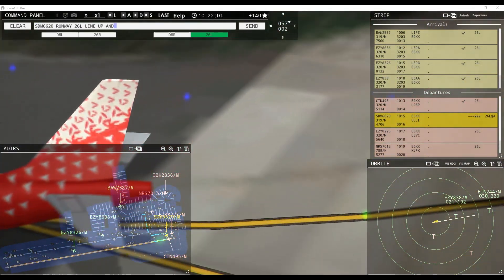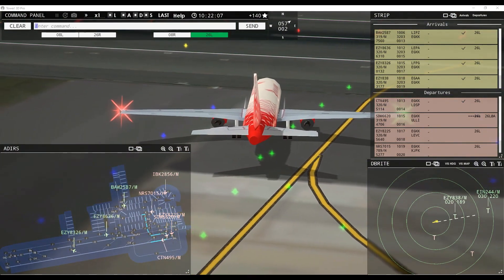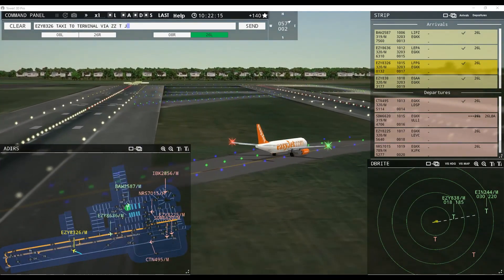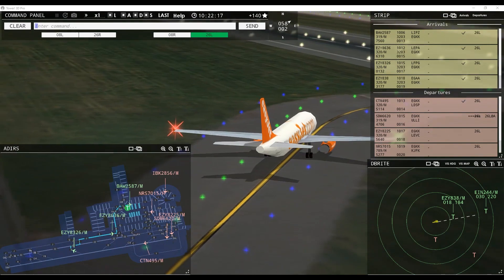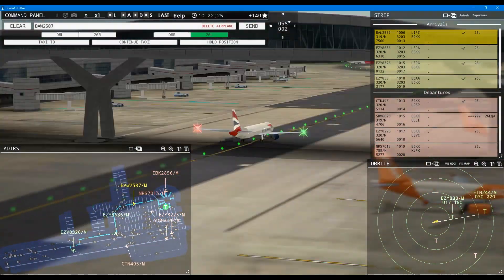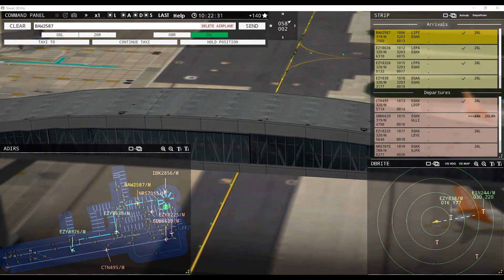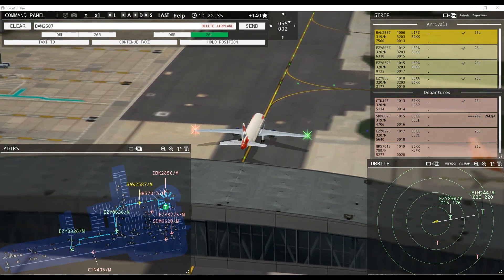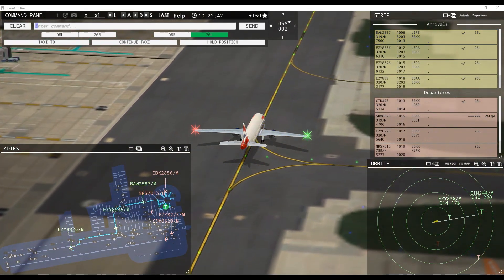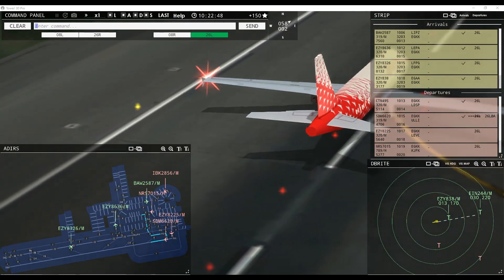EZ-8326, taxi to terminal via Zulu Zulu Tango Juliet Romeo. Tower, Shamrock 244 inbound runway 26 left. If we have four miles we should be good — Russia 319 should be fast enough. Russia 6620, wind 58 at 2 knots, runway 26 left cleared for takeoff. EZ-8225, runway 26 left line up and wait behind next landing aircraft. Red Nose 7015 heavy, runway 26 left via November Zulu. Nortrans 2856, runway 26 left via Kilo November Alpha.